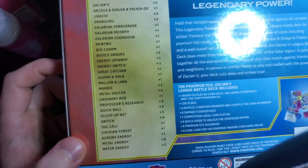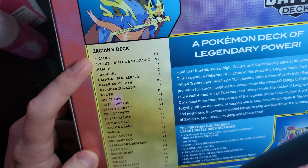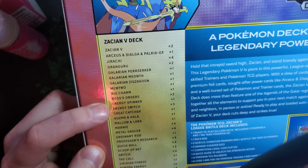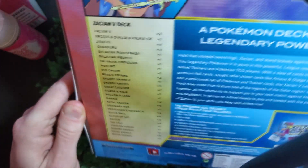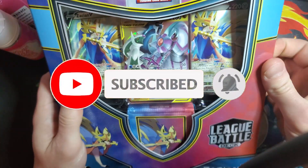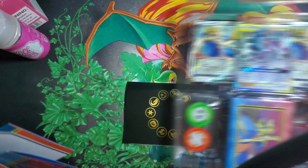You can see the deck list here, and we have another video discussing it. Very good cards in here — you got two Zacian Vs, one ADP GX, four Jirachi, and a lot of essential trainer cards to make just about any deck you can think of. It's very good, a lot of good value in this deck. It's not really going to be like a normal unboxing because we already know the cards we're going to get, but it'll be nice to talk about.